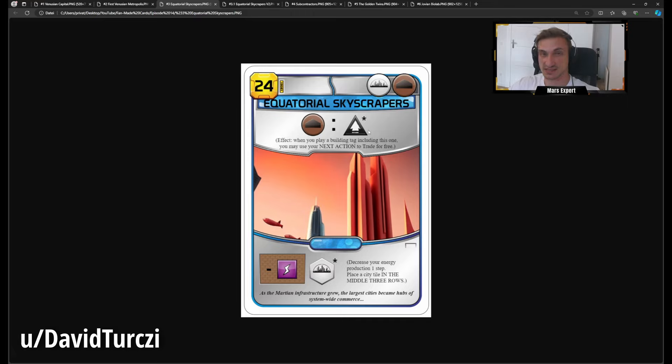I don't think it's worth it. If you have card draw, some steel income, and continuous building tags, it can save you three or even six power per gen — but you're also losing a power prod and paying 24 MC just for the city with no economic benefit. On Hellas, the middle three rows aren't that great — you'd rather place your city down south for the milestone or south pole, or up north near the oceans for good placement bonuses. I think this is just too expensive.